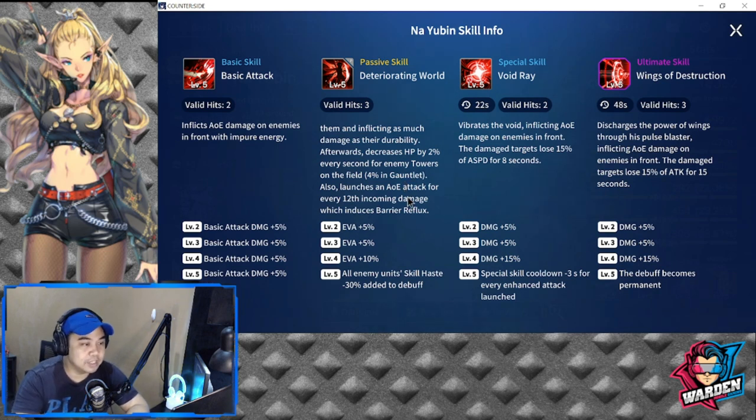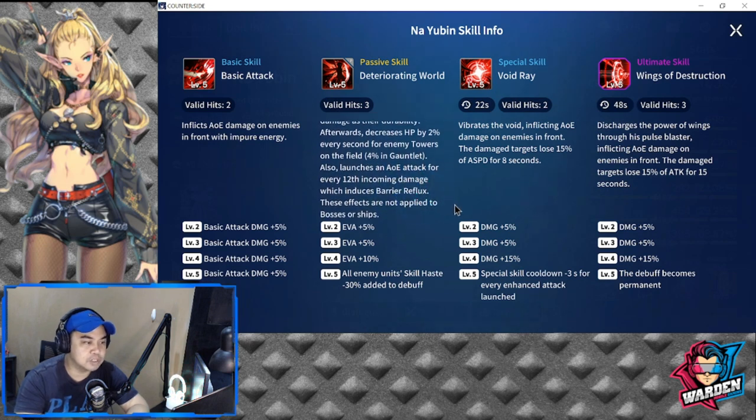He also launches an AOE attack for every 12 incoming damage, which induces barrier reflux. These effects are not applied to bosses or ships. This skill has terrific debuffs. At levels 2, 3, and 4, evasion gains a plus 20 on his base evasion, so as you add evasion this stat will balloon up. At level 5, all enemy units' skill haste gets a minus 30 added as a debuff. So skill haste is going to hit whoever you're bringing, making him a big headache with a lot of effects on the field.